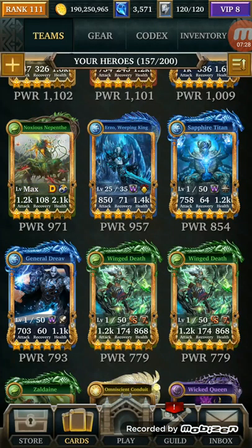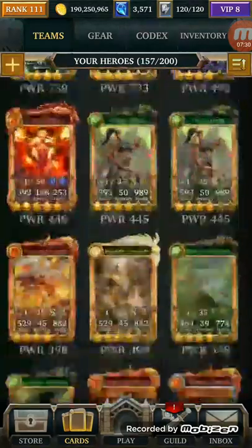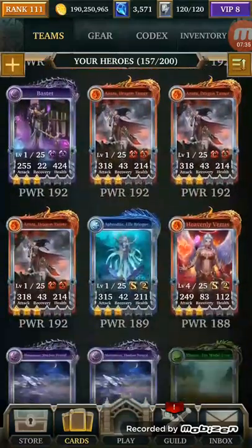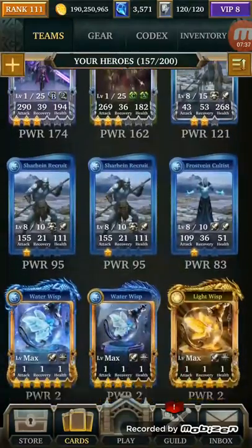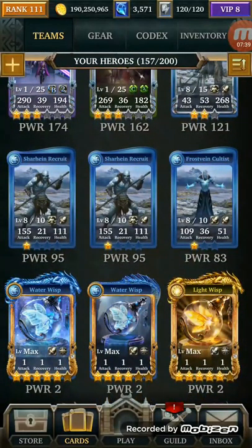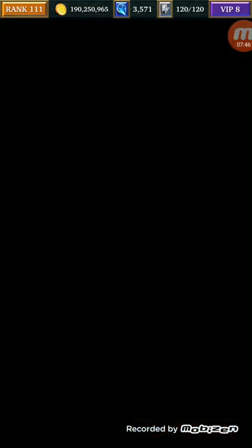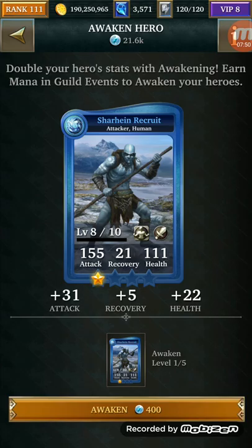The next question people have been asking about is awakening. To awaken you have a couple of options — they have to be two of the same card. You click on the card, click awaken, and you can awaken it with a duplicate — it adds a certain percentage, you sacrifice one card, and then you're able to awaken it and make it more powerful.